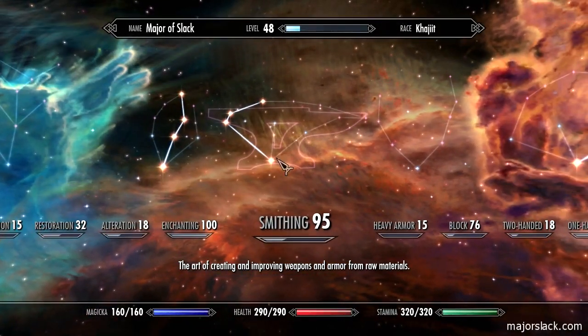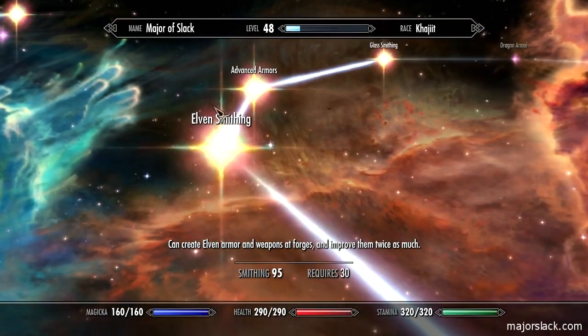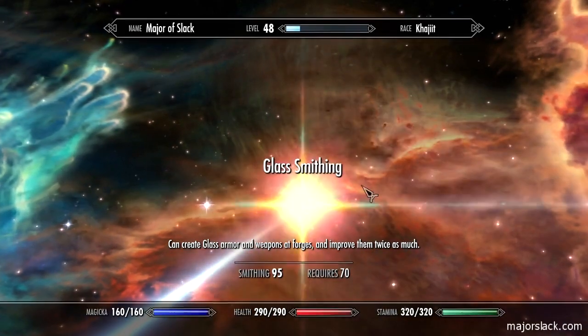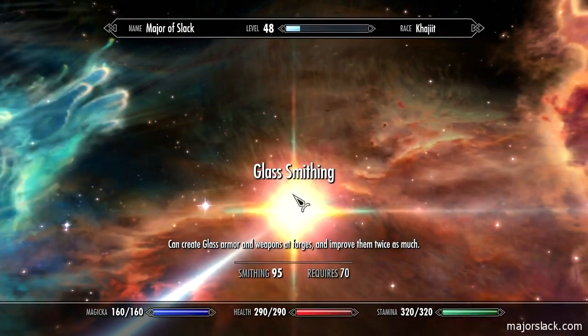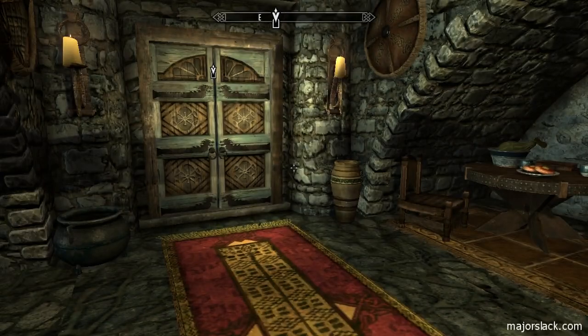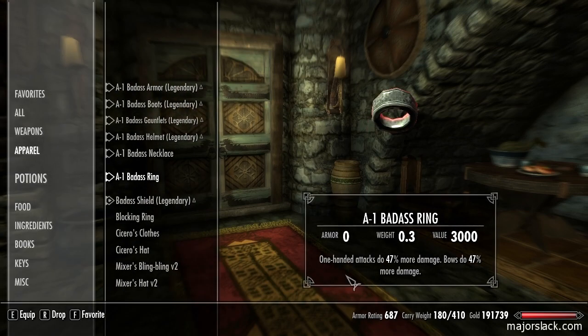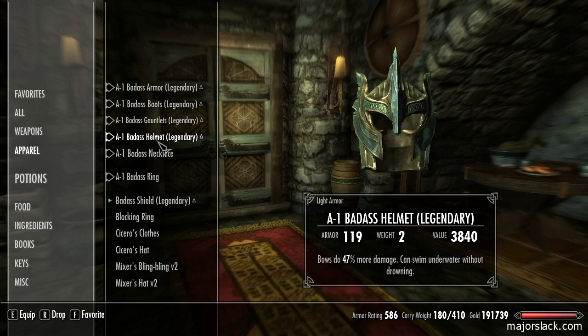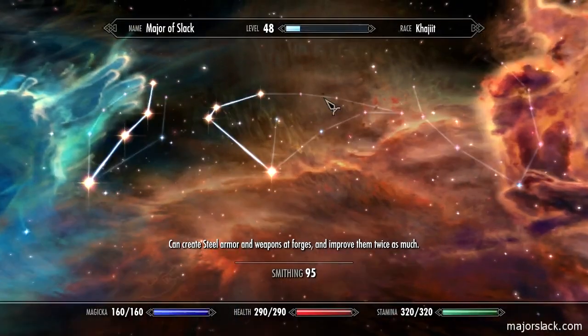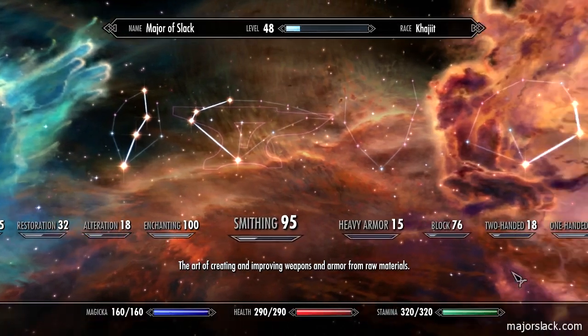For smithing, I only took it up to glass smithing via the light armor route: steel smithing, elven smithing, advanced armors, and glass smithing — that's all I'm going to do. With glass smithing you can max out the armor cap. Armor can only be 567 tops. Right now I'm at 687 with my shield, and 586 without it — all with glass armor. So I'm not going to take smithing up to dragonscale, even though I'm just about five perks away.